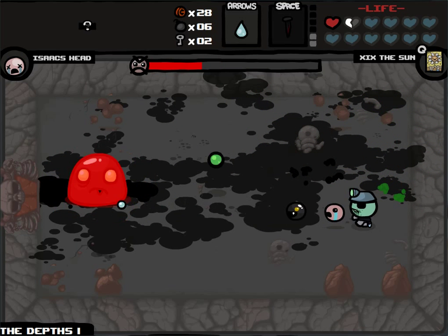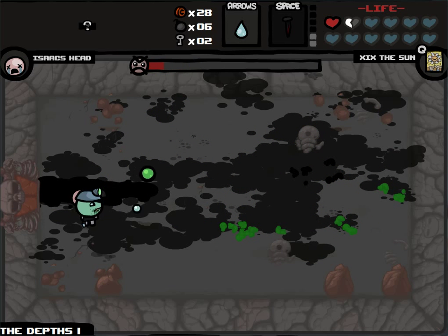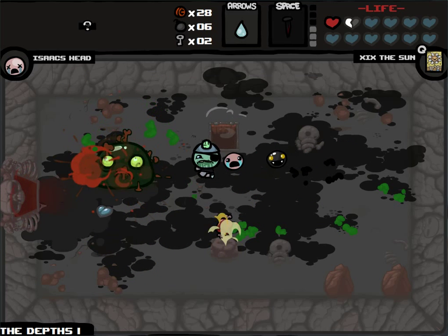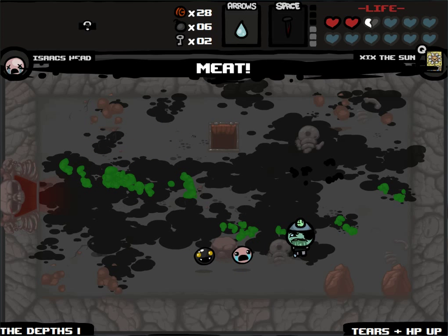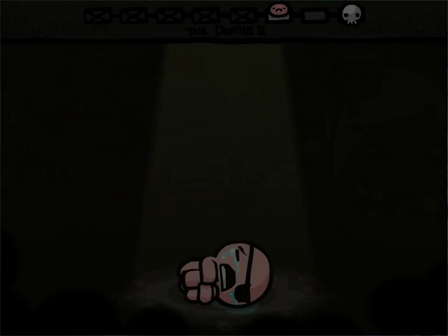This should be easy because Ipecac does a bunch of damage. He spawned an eye blob — I didn't know he could do that. He died from the poison. Got another soul heart. Got a health up and damage up, even though it says tears up. And we go down to the next floor and get another health up from the eternal heart.